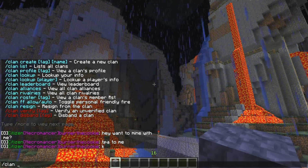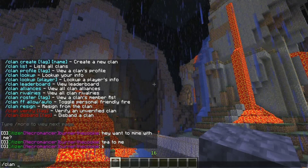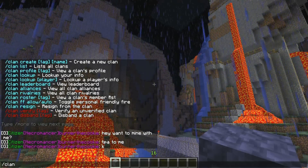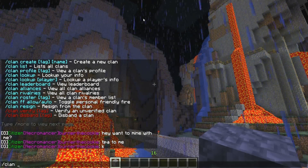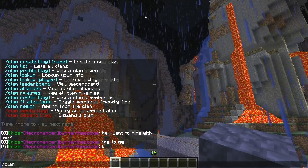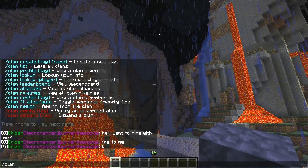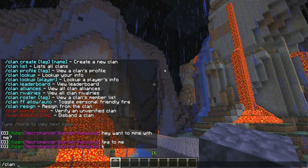So what you need to do is type clan and then the tag. I like all the tags to be capitalized and I'd like you to give it a color. What you want to do with the color is go online and just Google 'Minecraft color code guide' or 'color codes' and you might find a page like this. It's a server color guide. It gives you the ampersand symbol and then a letter or a number.